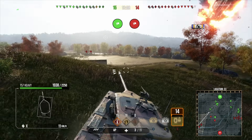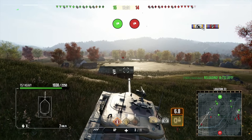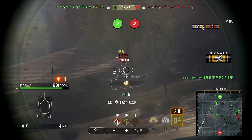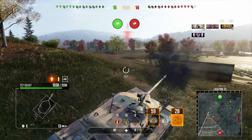Similar to things like the FV4005, all of these high alpha tanks are very good at stopping people from just yoloing you because they're going to take a tonne of damage. If they do yolo you, you've just got to make sure that you have a bit of team support to help you out — they come down, you deal all your shots of damage, and then your teammates finish them off.